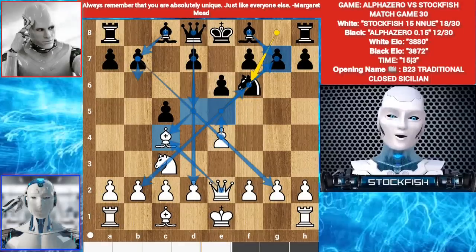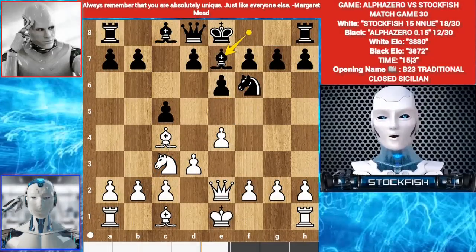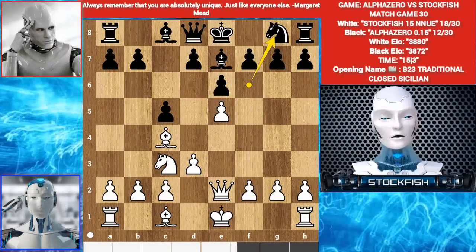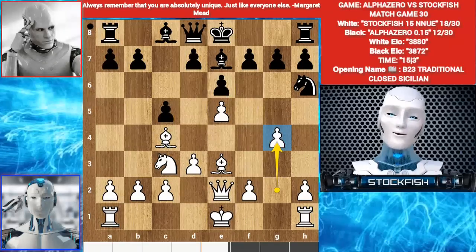So in this position I played d3. Bishop e7. Now I play d5, because playing d5 will not damage white — targeting the bishop. I will take the knight, targeting the bishop. If you take the bishop then I will take one more piece. So Alpha played knight g8. Bishop e3. Knight h6. I played g4 — this g4 move has a big strategy.